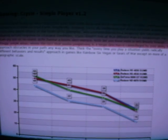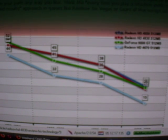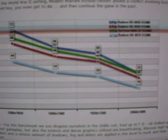Here's some benchmarks if you're worried. Crysis single player, version 1.2, from Guru3D.com. The green is the 9800GT and the red is the 4830. The blue is the 4850 and the light blue is the 4670. Here the 4830 is slightly beating the 9800GT. In another test, the 9800GT is beating the 4830.